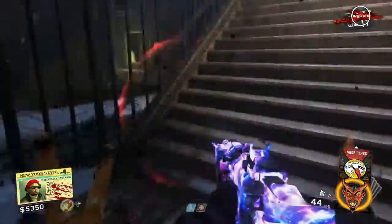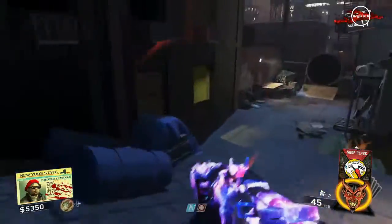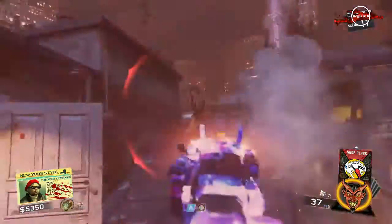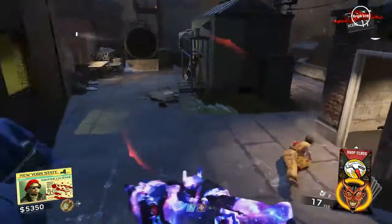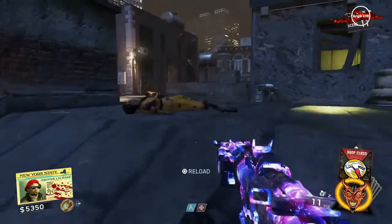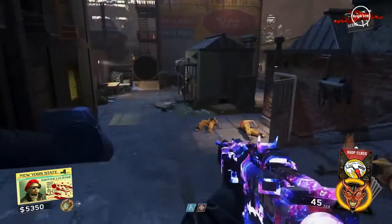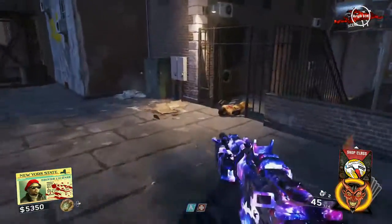After that, a bunch of Kung Fu zombies will spawn in and you'll have to kill all of them before you can move on to the next step. These guys are a pain — especially when there's 10 of them and they can teleport right in front of you, double hit you, and red screen you instantly. What I suggest is to go into Kung Fu mode and melee them as soon as they teleport in front of you.